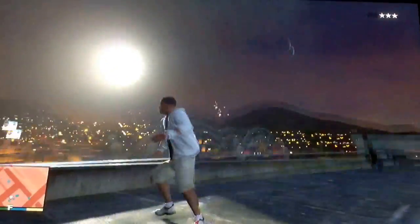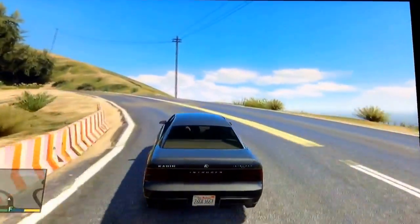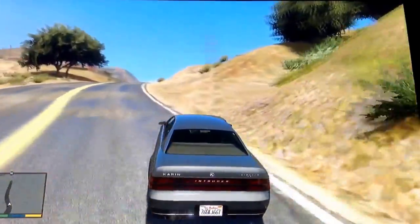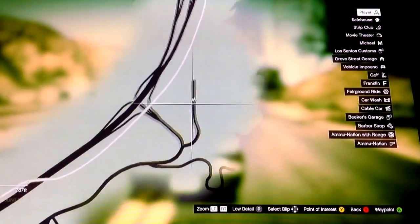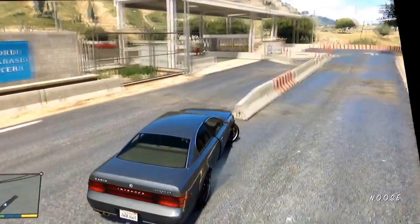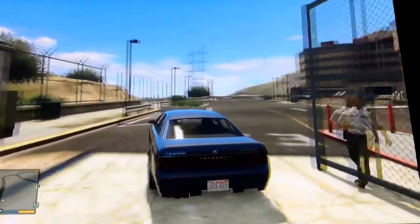That blimp is following us everywhere. I'll show you the next one now. Okay, I died — we're back. This next place supposedly has a helicopter; I saw one here earlier and there should be one in here. On the map it's right here — I'm in single-player right now, not online. There it is — you can see it on top of the building.